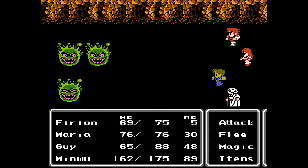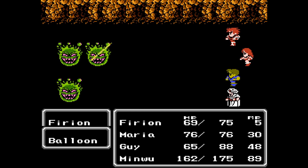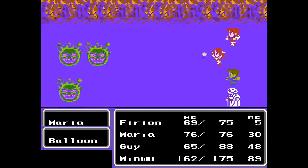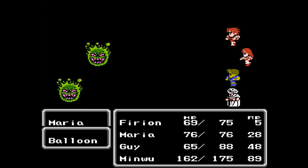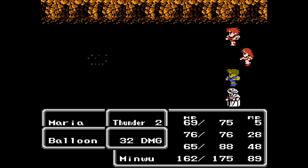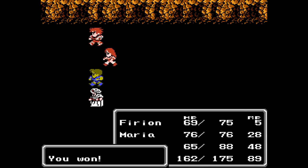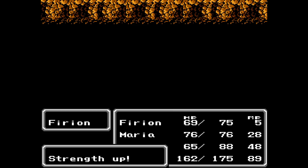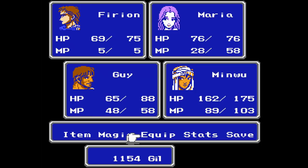For this kind of battle, because self-destruct checks against your physical defense, I want to use Protect instead of Shell. Now, if you don't damage these balloons at all, they'll still try to use self-destruct on you, but because they're still at max HP, it'll just fizzle and not do anything.